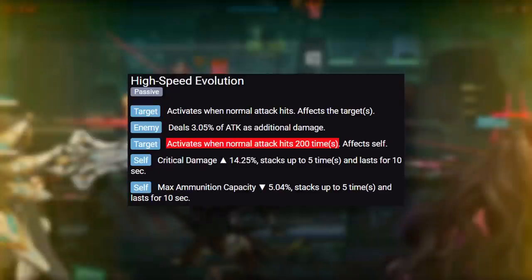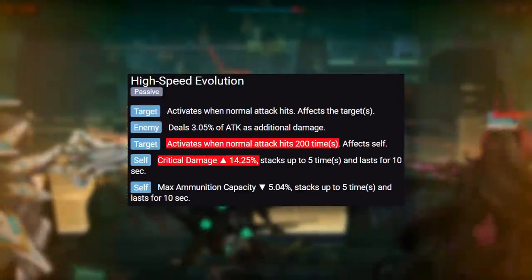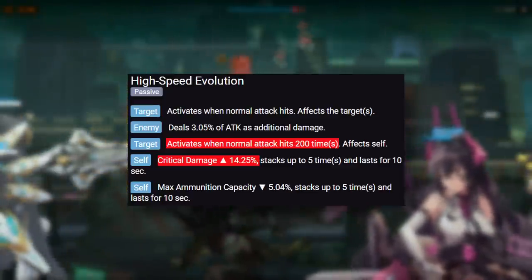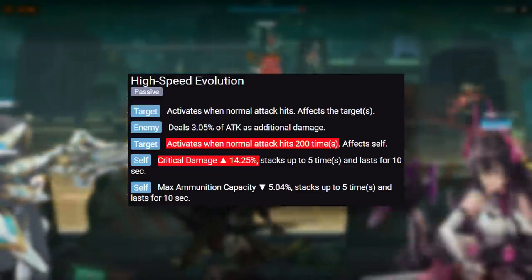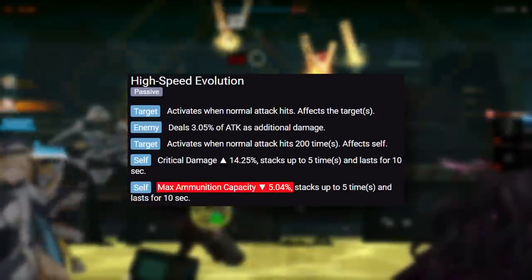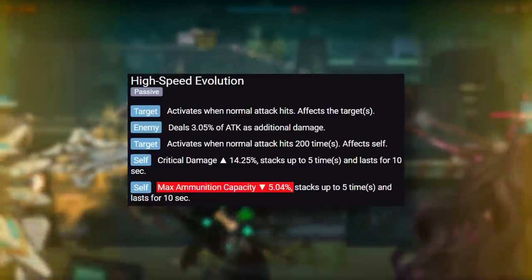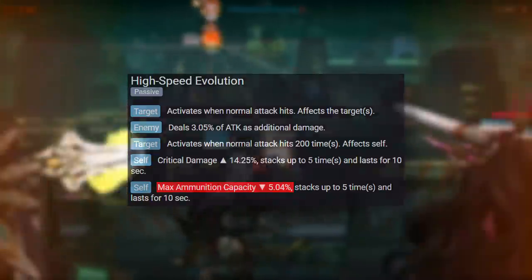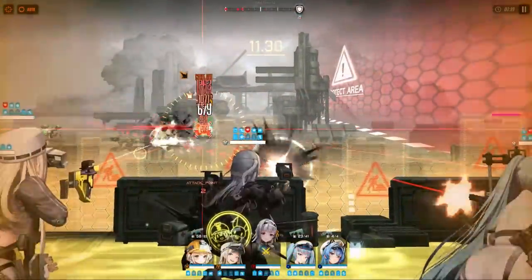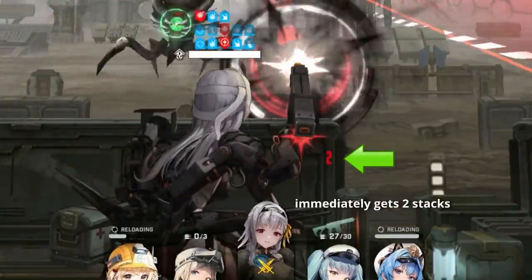The second part of her Skill 1 activates when her normal attack hits 200 times. This increases Moderna's critical damage quite significantly, giving her 14.25% more critical damage at level 10. This effect can stack up to 5 times and lasts for 10 seconds. On top of that, for every stack that Moderna has, she will also get 5.04% less ammo, which basically means that she gets 15 less bullets per stack, coming down to 75 less bullets at maximum stacks. Do keep in mind that if you are inside Moderna's burst, every single instance of her normal attack will count toward this ability, so the more enemies you are targeting, the quicker you will get the stacks.